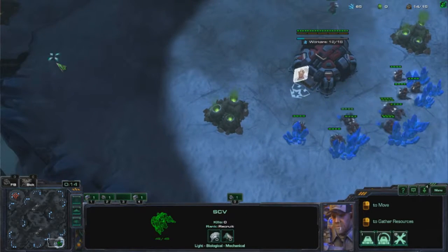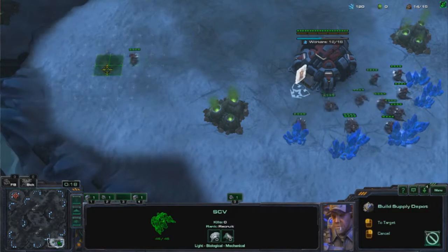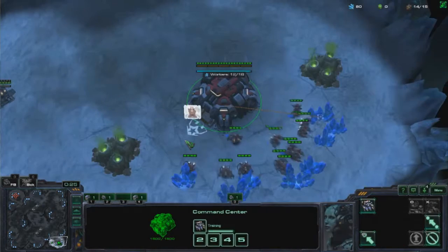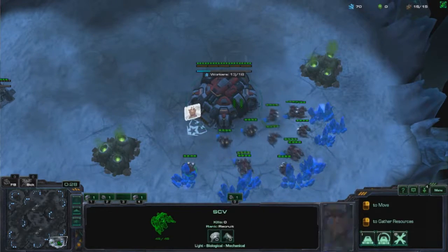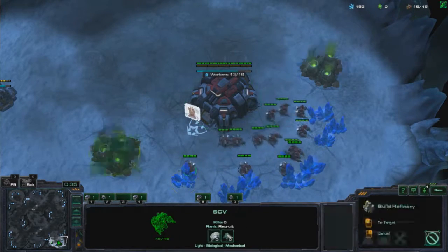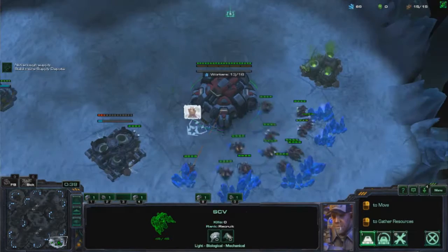So I'm going to start off this game with a gas first. I put the depot on the left side there, so it grants me that little bit of extra vision in case drops come in or banshees. And it is always safe from the third location where tanks can kind of shell at it, so it's a generally good area. I could have put it a little bit more bottom left, but it's fine.